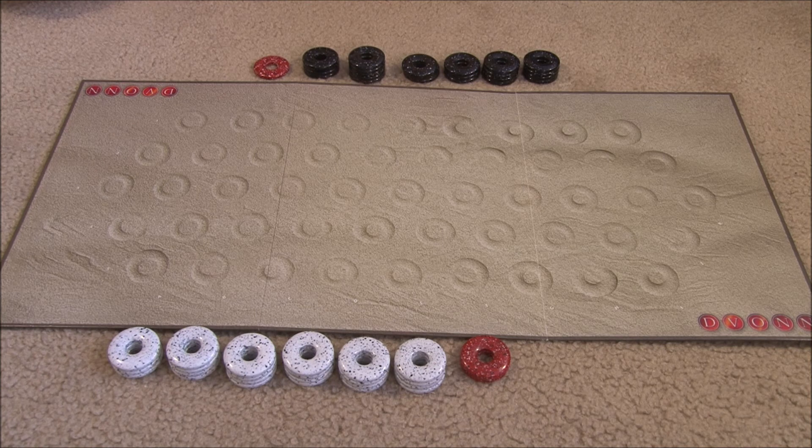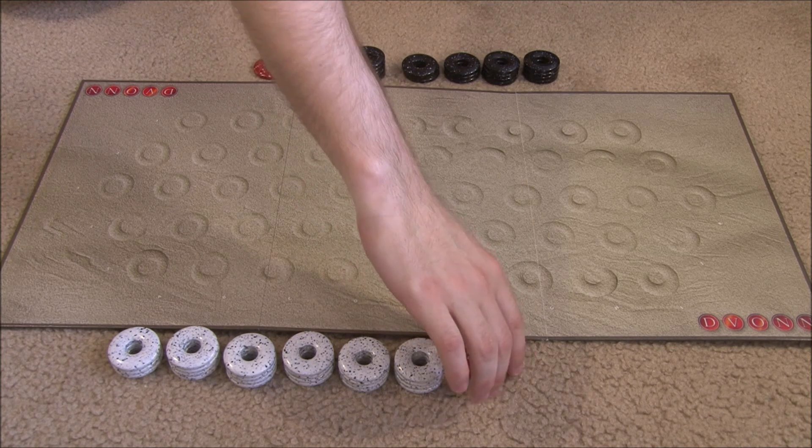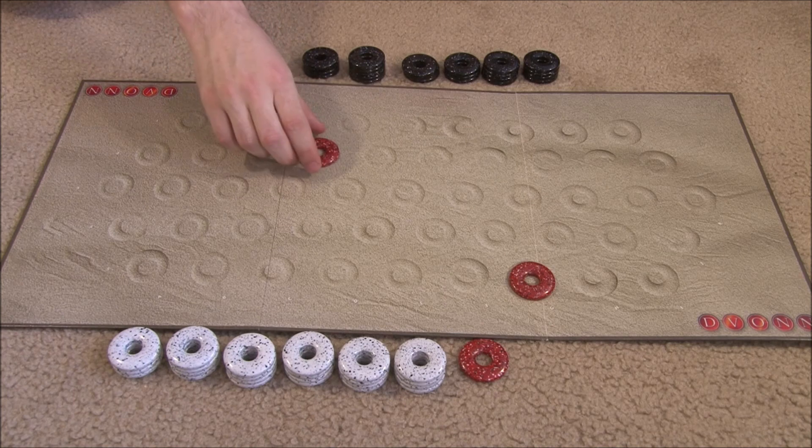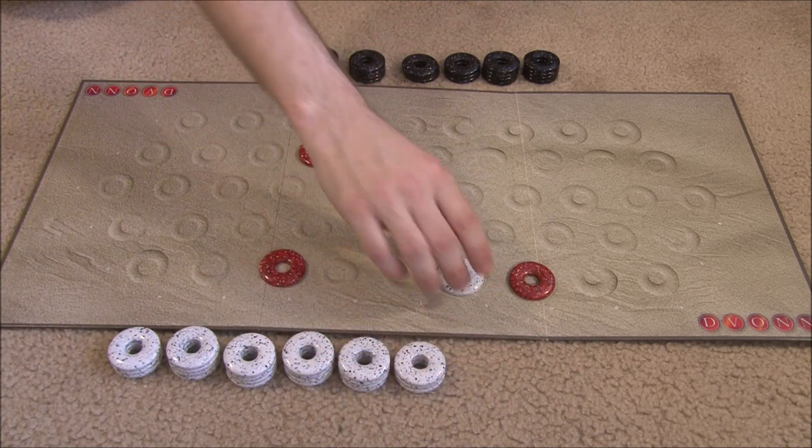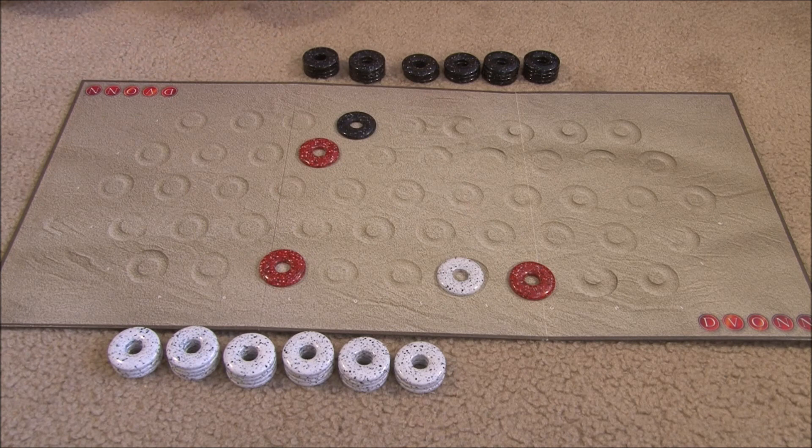During the placing phase, beginning with the white player, players place pieces on the board. They must start with the three Devon pieces, but then continue with their own. After all the spaces are filled on the board, the stacking phase begins.